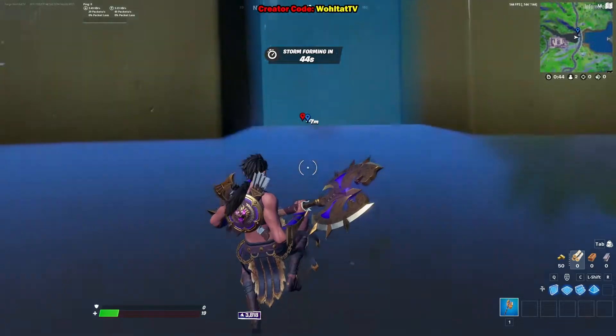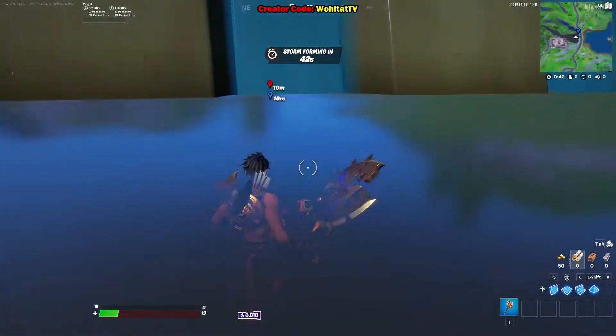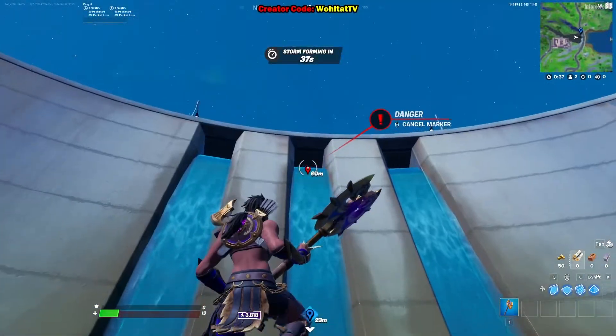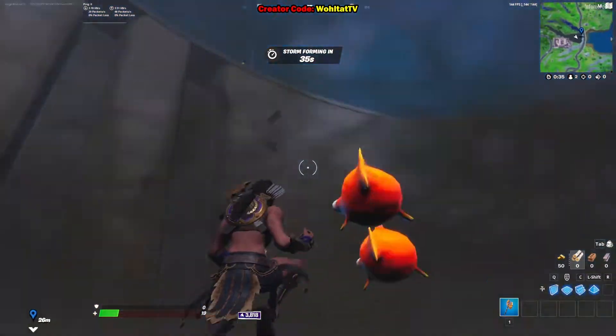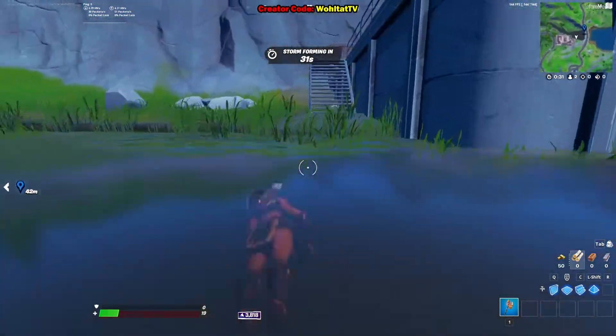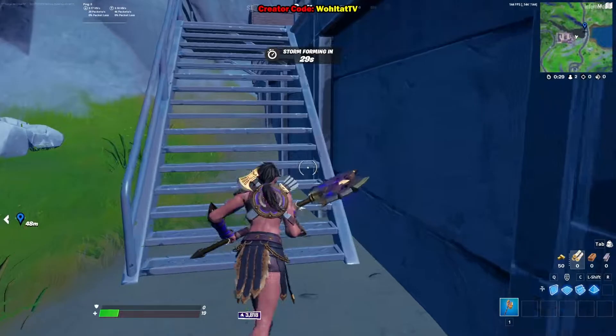If you jump down here, make sure you don't land on the rock — it hurts, I took four damage there. Up in this little waterfall in the middle, this is where the last blue XP coin of Week 13 is found.